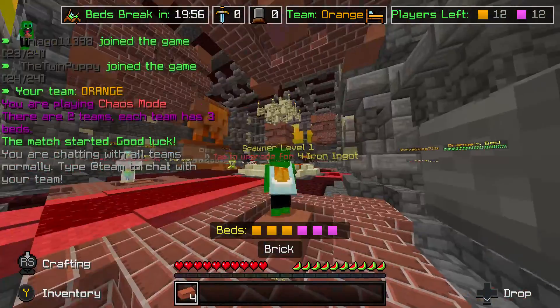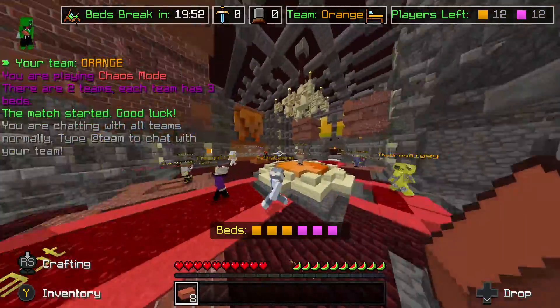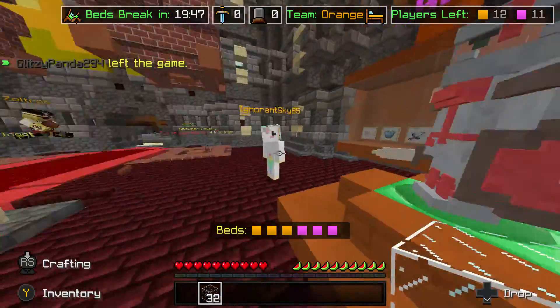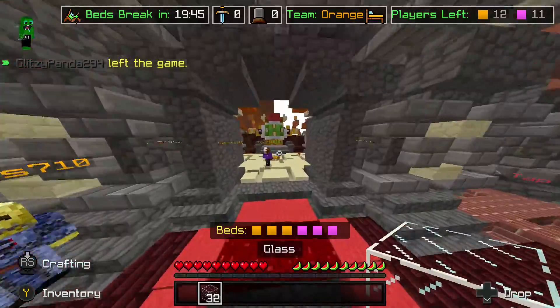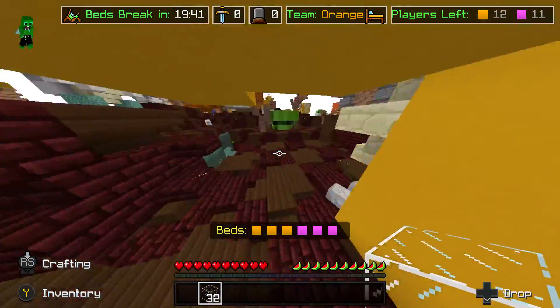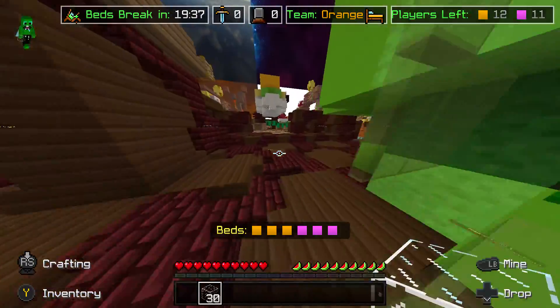I'll also be linking the Java download in case you want that. This texture pack's mostly 32X, but it's also 16X a little bit. The cobblestone's 16X, the wood looks pretty 16X, and the crosshair's 16X.